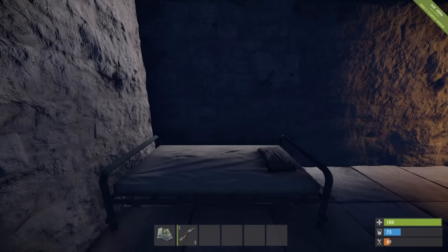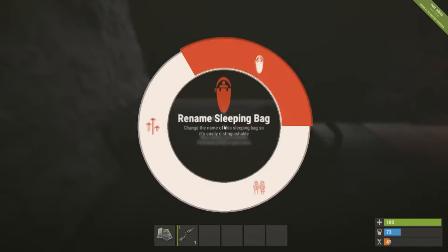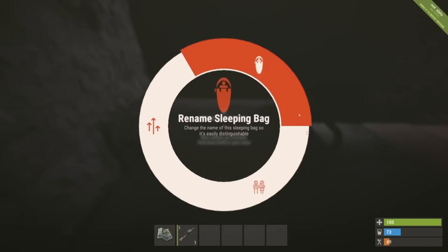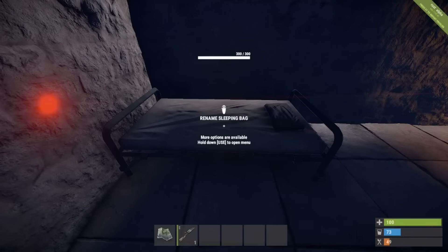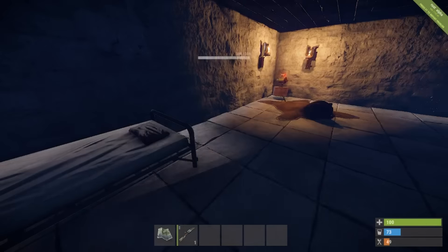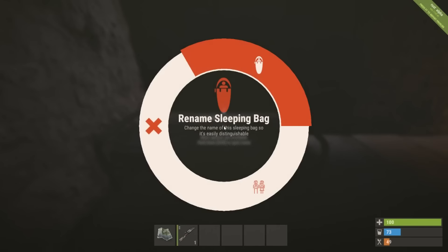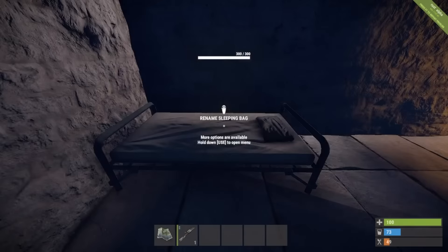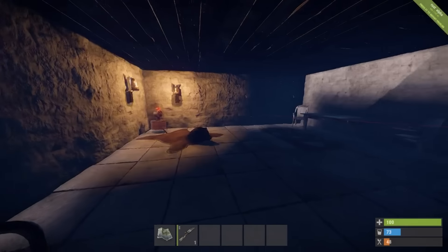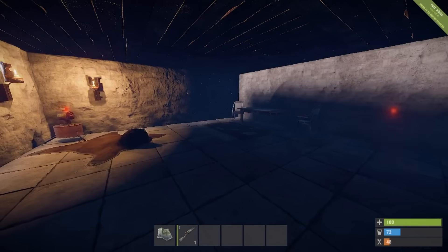Lastly, beds can now be made public and claimed by others. If you hold down E on a bed, you can now see the option to set it to public. This will only work with beds - it will not work with sleeping bags. If you hold down E you can set it to private, which would mean that you take over the bed.